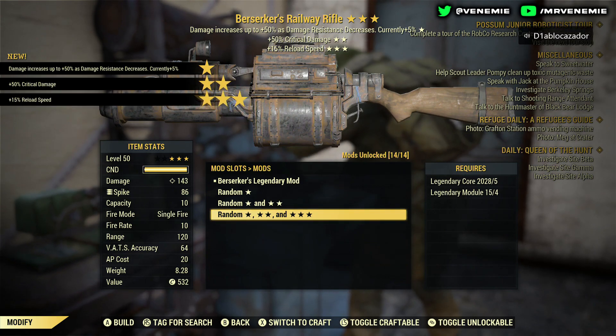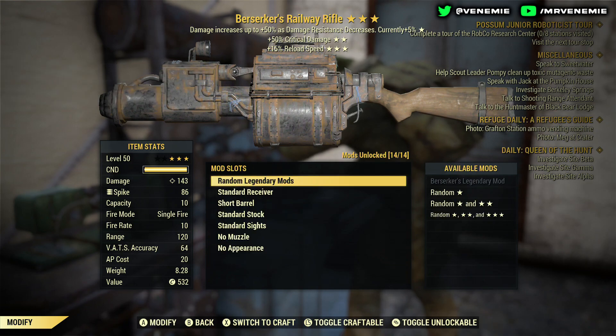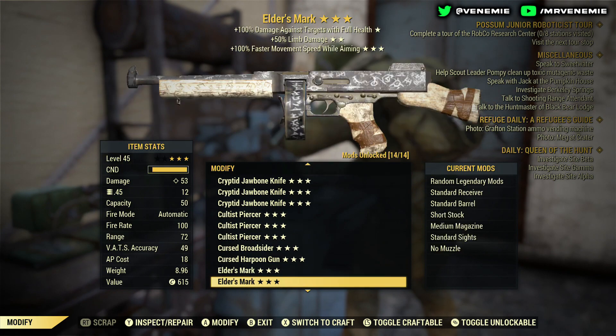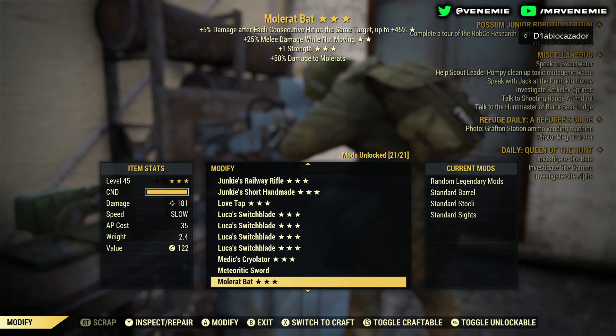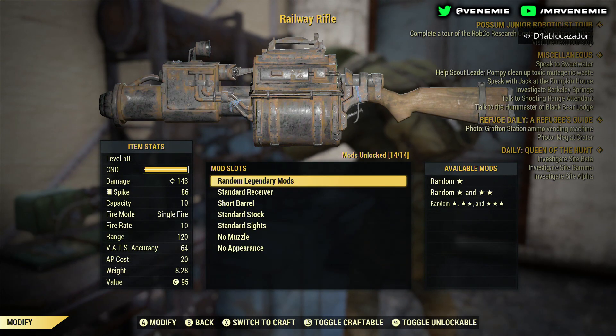Berserker again, but this one looks way better — plus 50% critical damage, plus 15% faster reload. Not bad at all. Out of the three Berserker ones we've got so far, that is by far the only one worth keeping and giving away. That one is a brilliant one. Counting the Bloodied and the Quad we're on about seven or eight really good weapons right now.